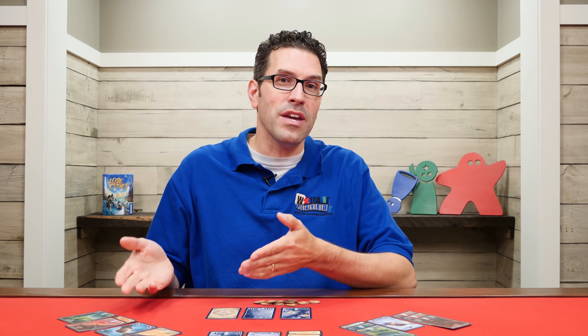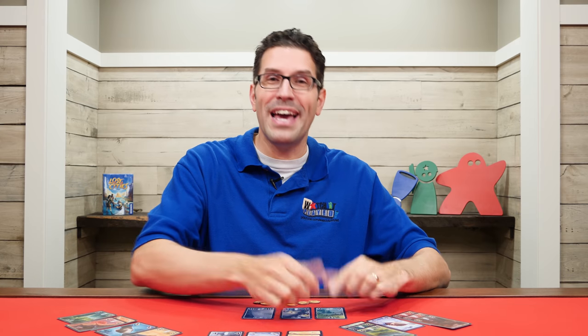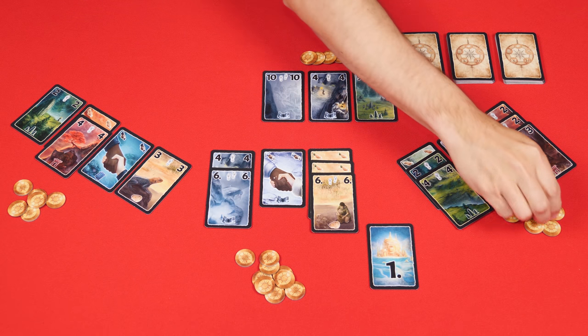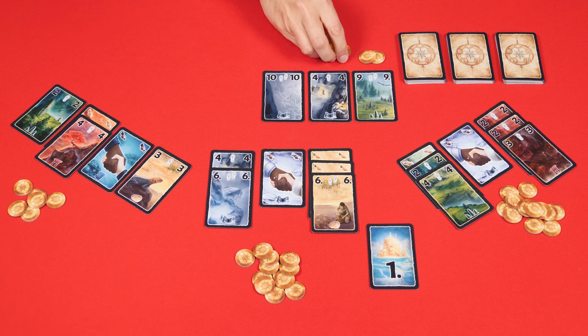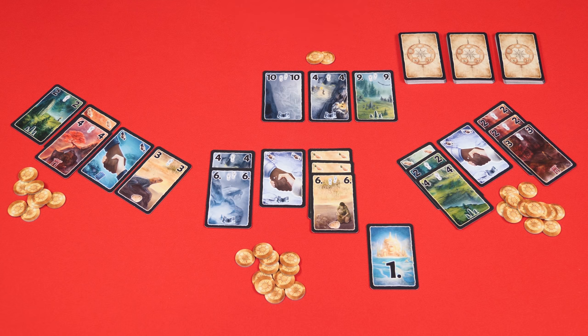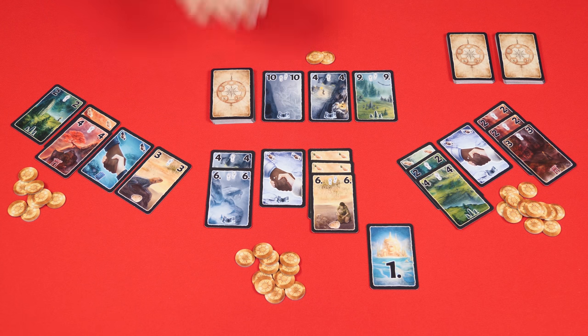The game continues with players either uncovering or starting auctions until the last card of the current draw pile has been revealed. Play then stops, and the gold in the supply is divided evenly between the players, leaving any extra gold behind. For example, if there were 11 gold, each player would get 3 and 2 would be left. Then one of the set-aside draw piles is brought in as the new draw pile and the game resumes.